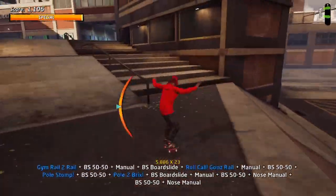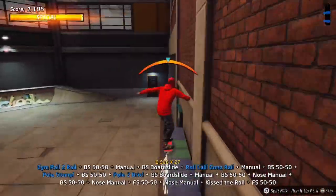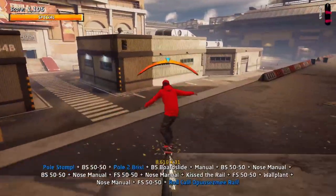Now that you're next to it, grind. If you need to manual in between, manual, and then grind again. Then you can go up here — you can kind of turn around if you're really good at balancing, or you can just ride the lockers here like I'm doing, and then do a wall plant back into a manual. And then this is the last stair set for the Hard Get There.